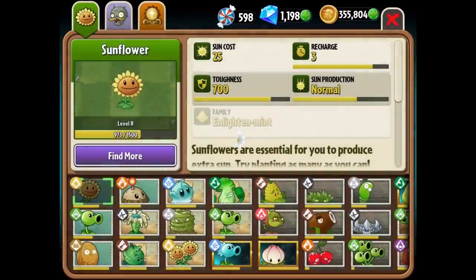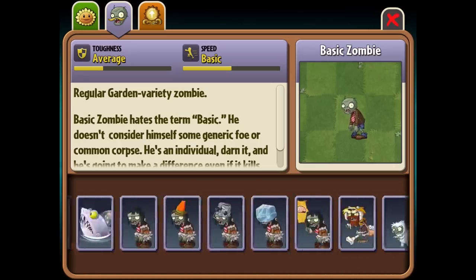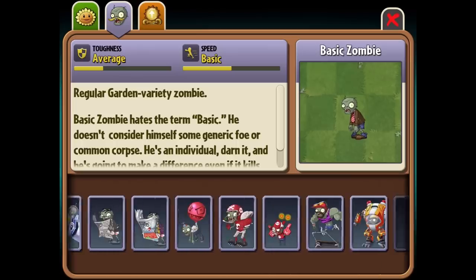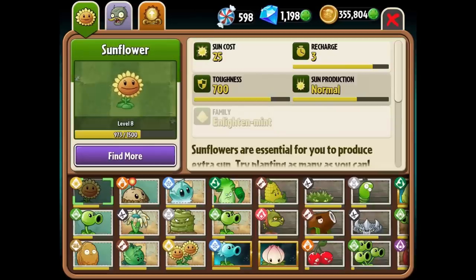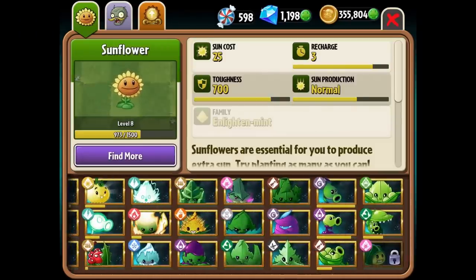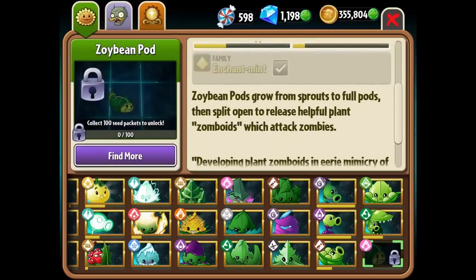Let me check out the zombies in the almanac — did the zombies show up here? So many zombies. There is a blank spot — I don't know what's going to go there. Does it say what they call them? Zomboid. Maybe they're zomboids. When I first read it they split open to release helpful plant zomboids which attack zombies — I didn't even realize they're going to be full-blown zombie-like beings. So they're called zomboids. Zoybeans release zomboids. I almost want to call it zombean, but it's Zoybean because it's like a soybean. I love it how they turn to tofu when they die.